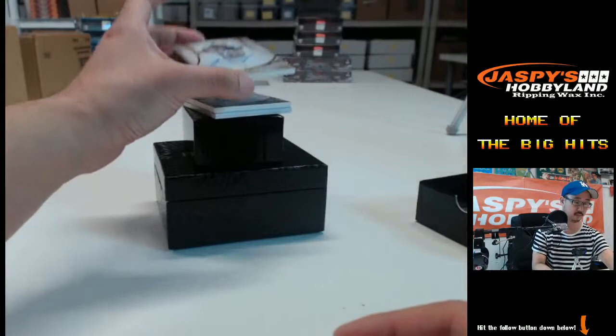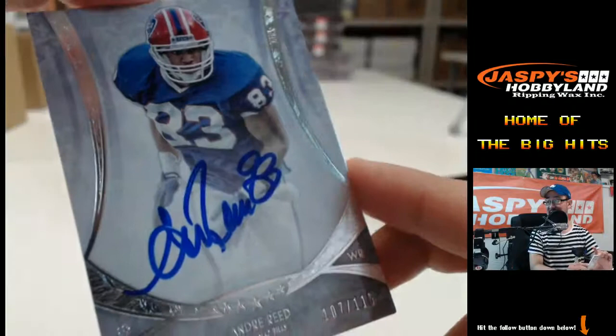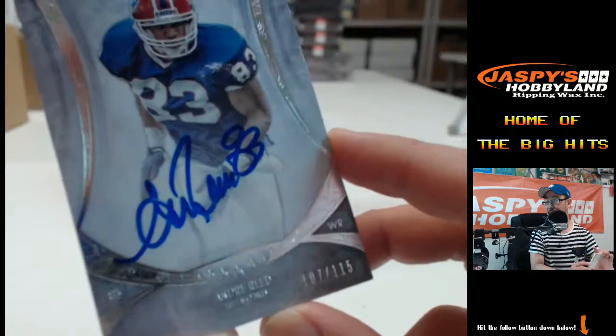Aaron Dobson, autographed to 130 for the New England Patriots, AFC East — Michael C. Aaron Dobson auto. Another one for the AFC East — Buffalo Bills. Andre Reid auto, 107 out of 115. Andre Reid auto. HOF, right? Nice.